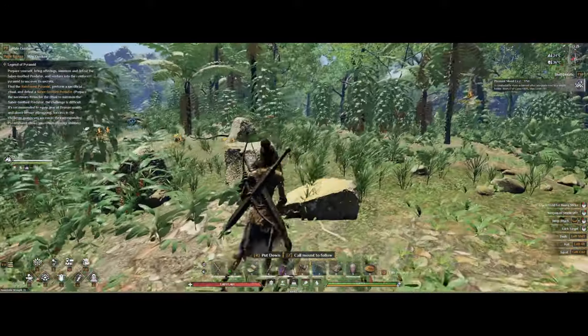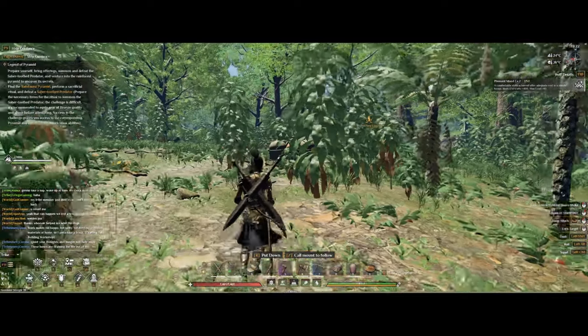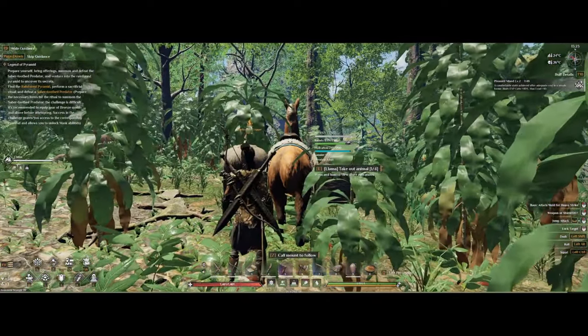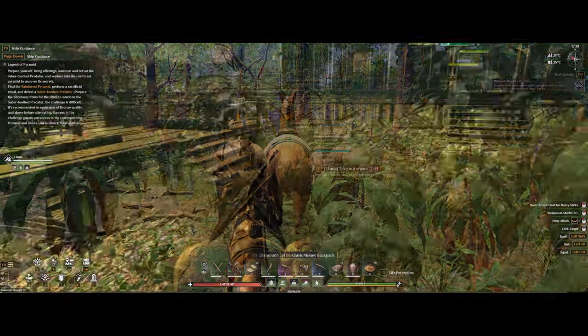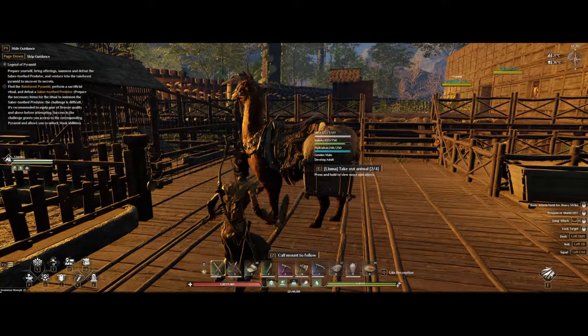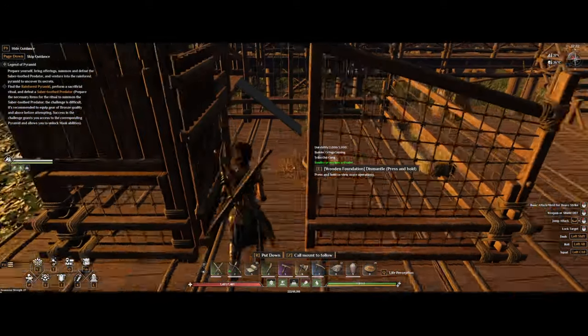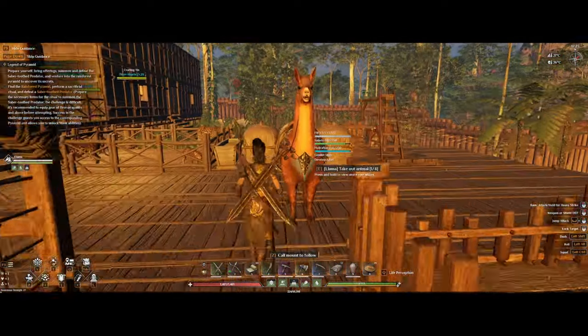Also, if you have a llama you can use a wicker basket, which makes it so you're able to put the baby tames in there. This is a huge quality of life improvement as you can then use it to move back to base with the llama. Otherwise you will have to run back with them yourself. You can start to use the llama at awareness level 15 — I have a video on where to find them and how to tame them, and the link will be in the description.